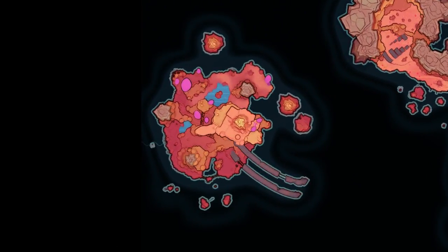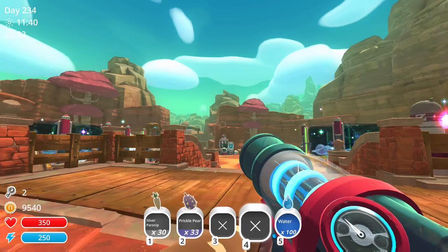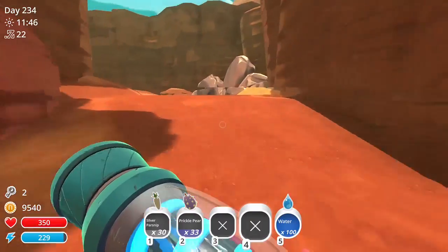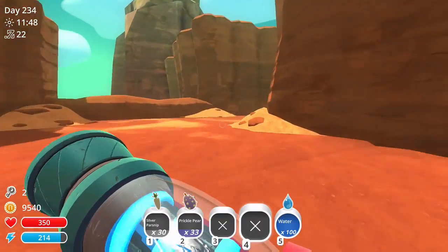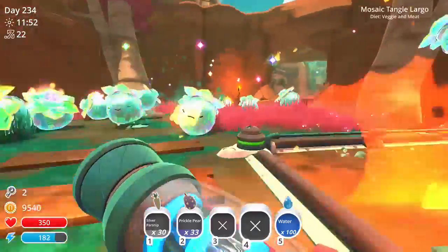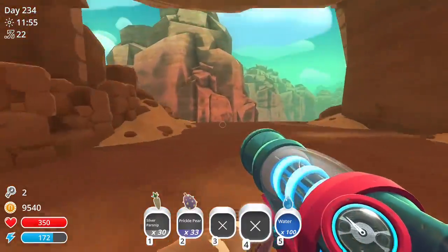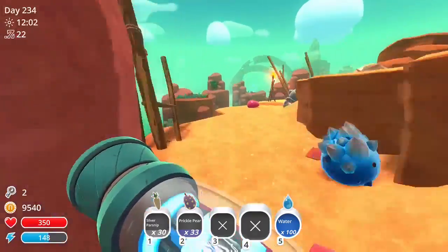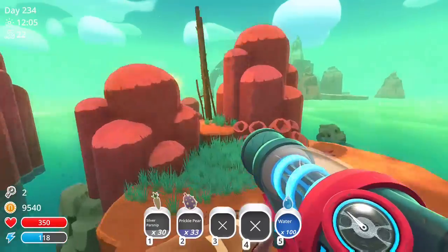If you haven't beaten the game yet, I have a guide for that for the whole endgame, so check that out. Now the first vault we are going to go to is in the dry reef, so we're going to just follow this path here. And the other thing you're going to need is a Mark III safe cracker for some things that are in the vaults.